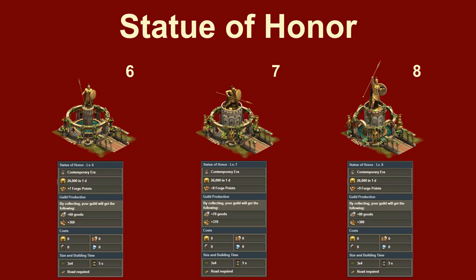Players being active in Guild Battlegrounds get really spoiled. Nine forge points on a 3x4 floor size, plus coins and the benefits for the guild — goods and might — make this the most efficient building in the game. It remains very profitable to fight or negotiate in Guild Battlegrounds.